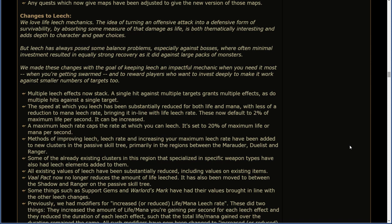A maximum leech rate caps the rate by which you can leech, set at 20% of max life or mana per second. Methods of improving leech rate and increasing your maximum leech rate have been added to new clusters in the passive skill tree, primarily in the regions between the Marauder, Duelist, and Ranger. Some existing clusters in this region that specialized in specific weapon types have also had leech mechanic elements added to them. All existing values of leech have been substantially reduced, including values on existing items. Vaal Pact no longer reduces the amount of life leeched. It has also been moved between the Shadow and Ranger on the passive skill tree. Some things such as Support Gems and Warlord's Mark have had their values brought in line with the other leech changes.